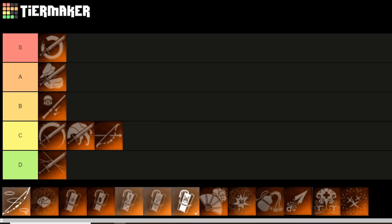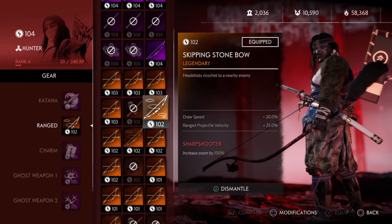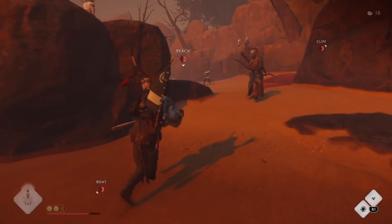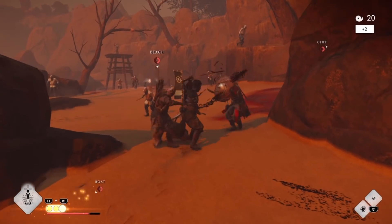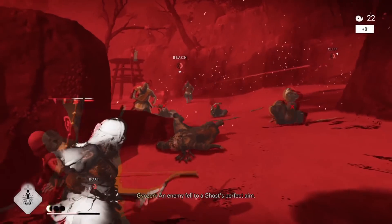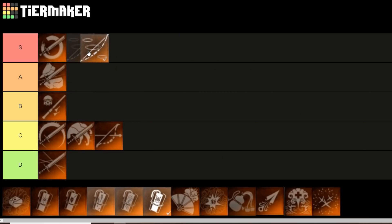This next legendary weapon is the Skipping Stone Bow. If you don't know about this already, this is a must for all hunters. Headshots ricochet to nearby enemies. This is perfect for things like survival where enemies are always clumped together. And because it works with your ultimate, you can get 10 headshots all together with all your techniques and abilities.